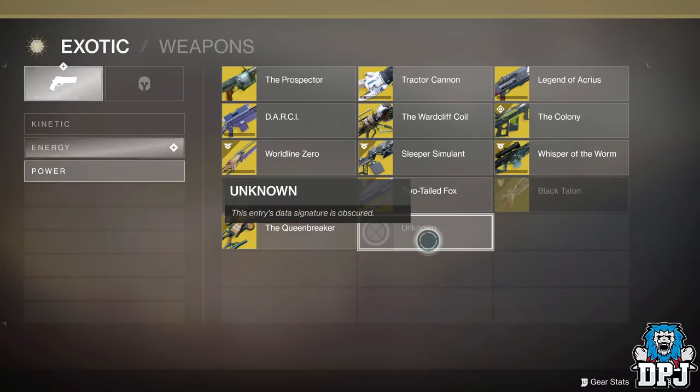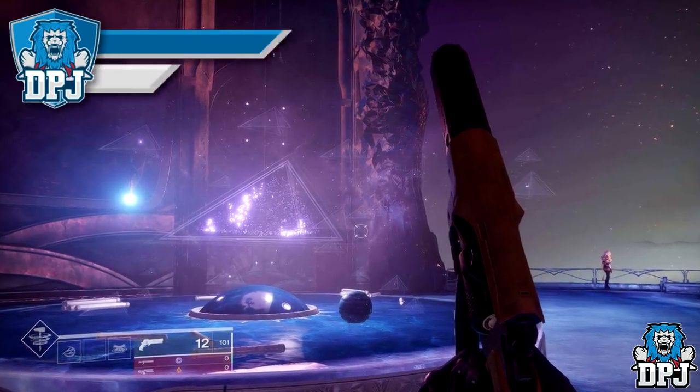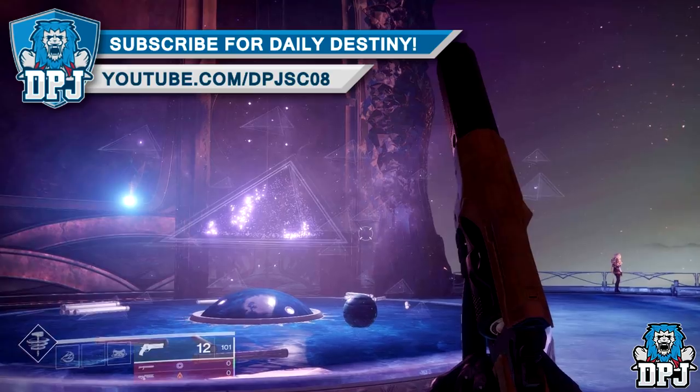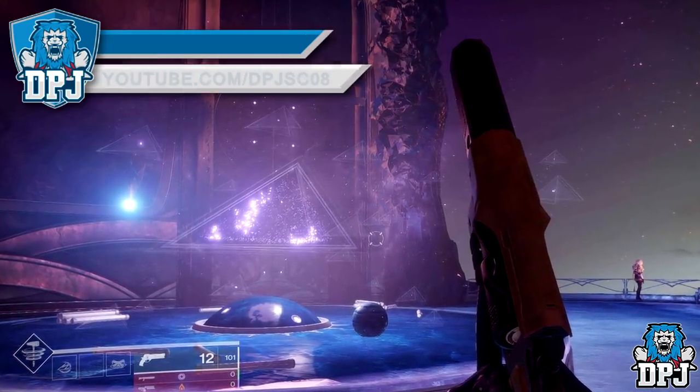Upon doing this week's offering of the oracle via Petra, you get teleported once again to Queen Mara's court. Here you get your loot and are then shown holograms — and these holograms are seriously interesting, as they show what most believe are the Darkness. They are coming for sure. I haven't done the oracle offering myself this week yet, but get in and do it guys and tell me your thoughts on it.